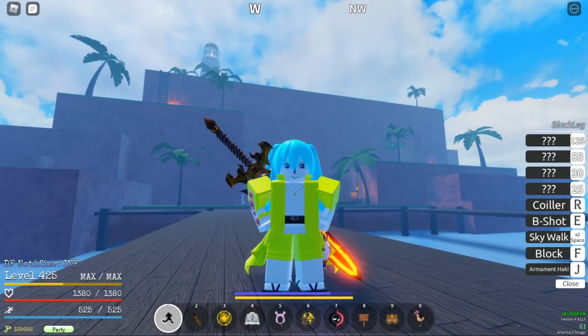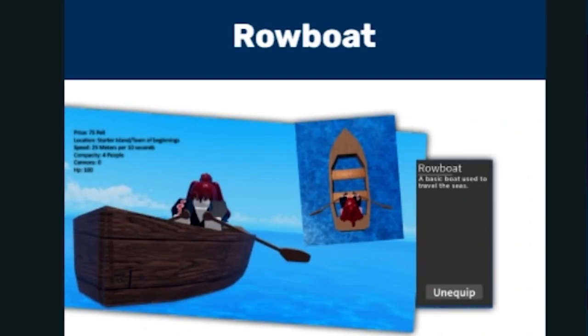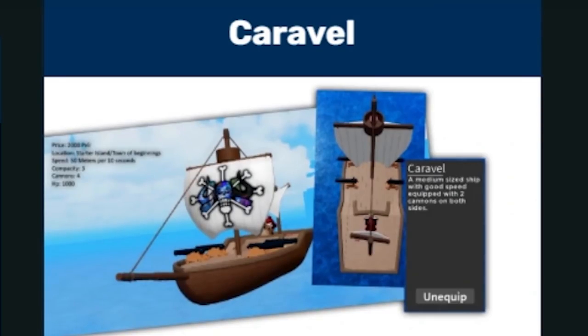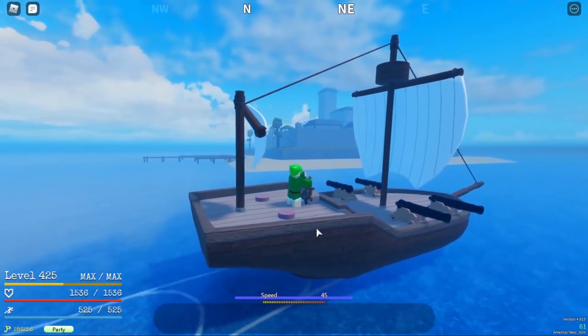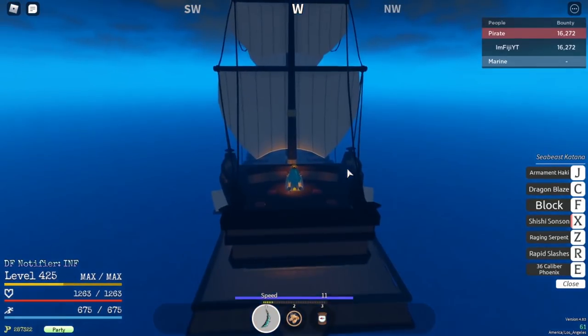These first three boats can be found in Town of Beginnings. Row Boat, 75 Peli, moves at 25 meters per second. Carabelle, 2,000 Peli, moves at 45 meters per second. Galear, 15,000 Peli, moves at 75 meters per second.